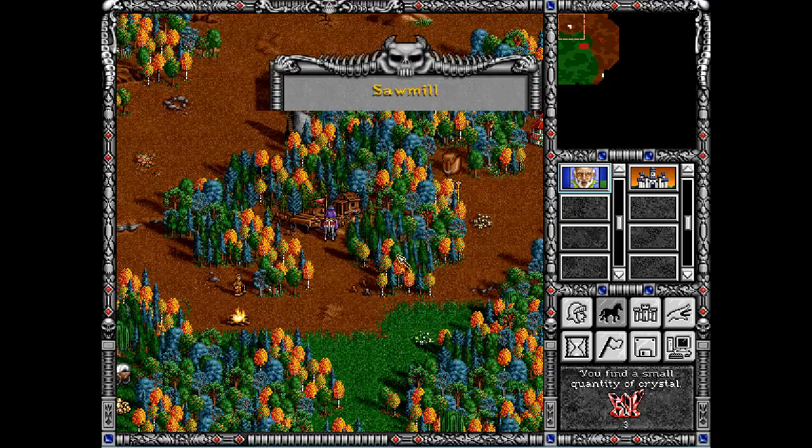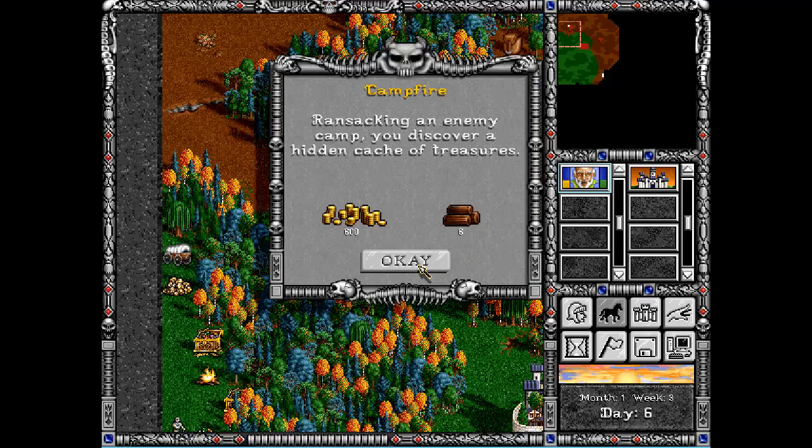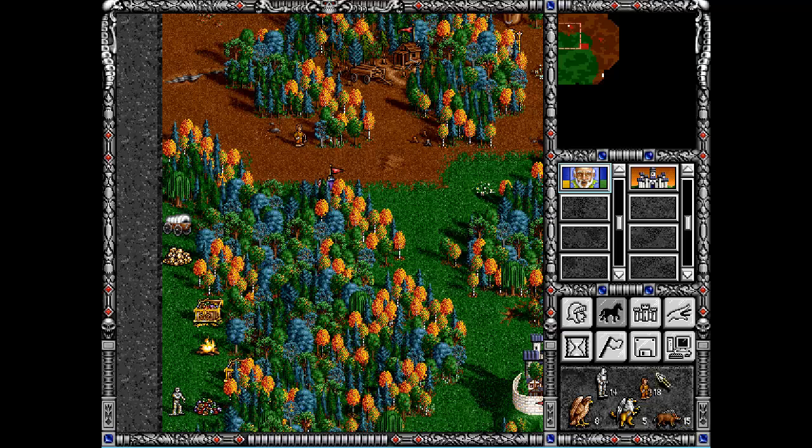Here we took a sawmill, which gives us two wood pieces per day. Ransacking an enemy camp, you discover a hidden cache of treasures - good stuff! I will try to attack those halflings.